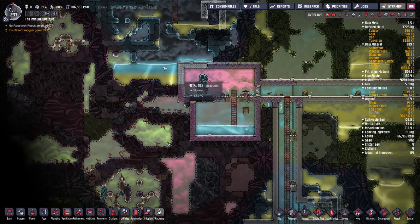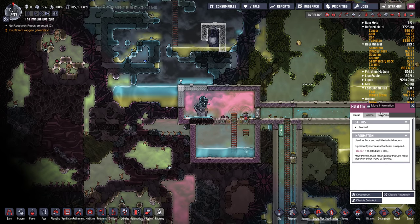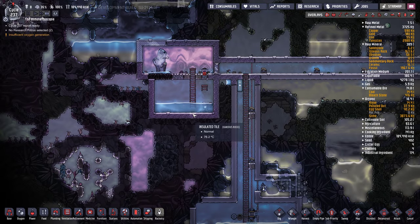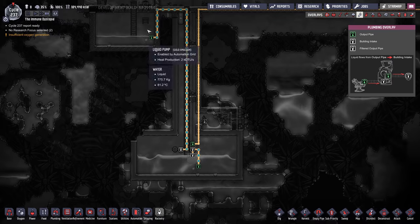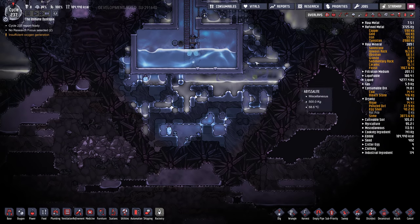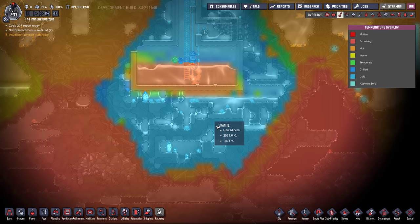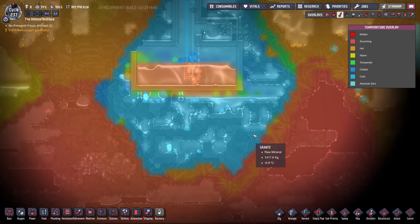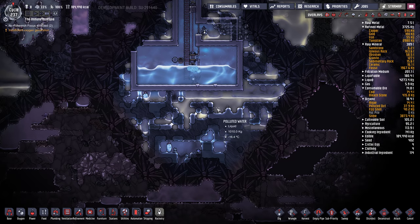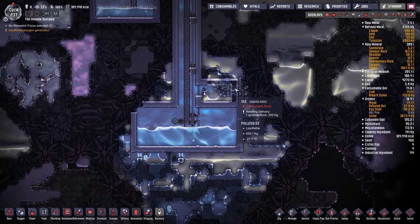He was cooling his geyser with the ice biome through metal tile — tungsten, which is really conductive with a thermal conductivity of 60. He's pumping the hot water down into a cooling tank which is being cooled by the ice biome. This isn't really sustainable. This is one of the issues he talked to me about. Like I said, you don't really need to cool water unless you're going to use it for bristle blossoms.